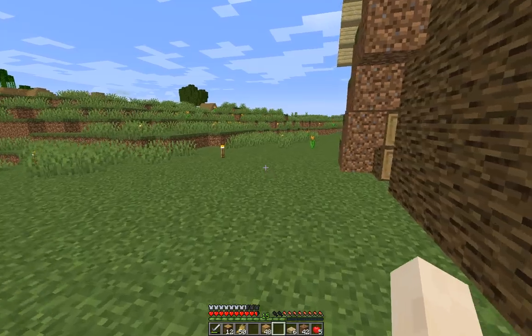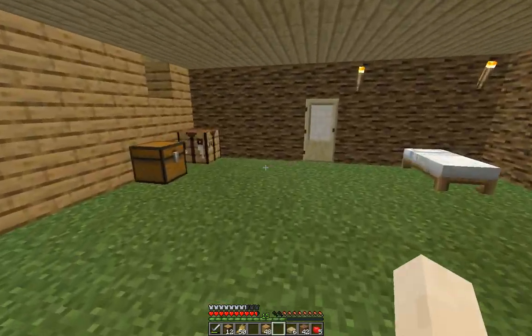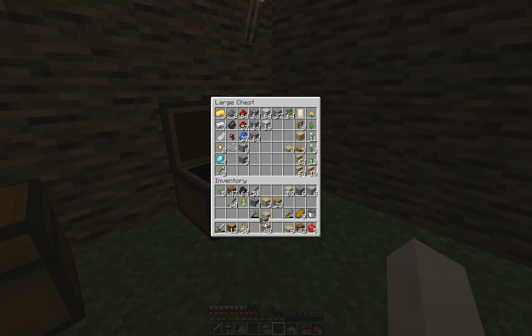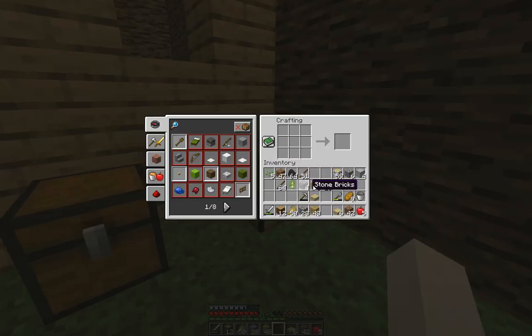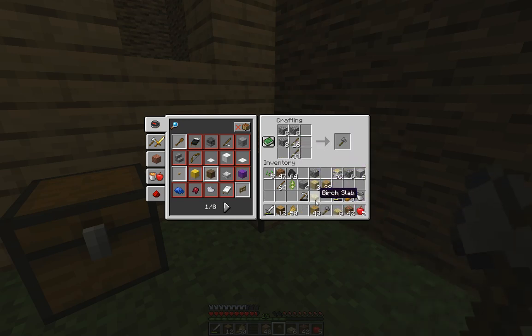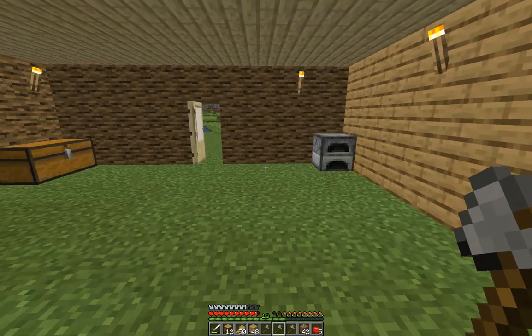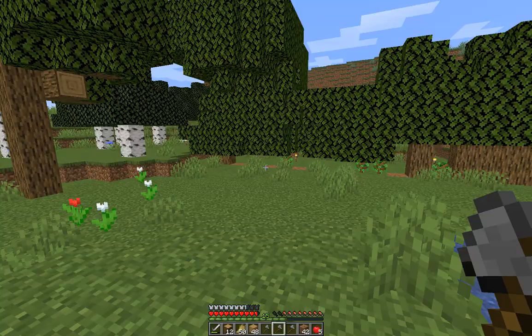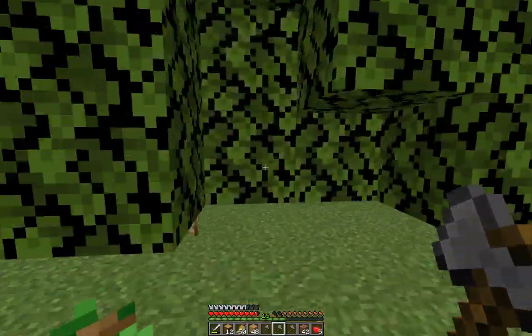I can't believe my pickaxe is gonna break already - it must use durability a little bit when you right click. The sandbox creative episode will probably be coming out in the next week. I'm excited to try some things in there - let's see how we can decorate the house on the outside, I've got some ideas. Do like some planters and stuff - we've got all these flowers.